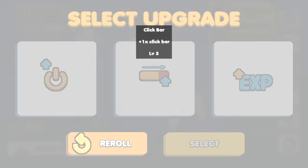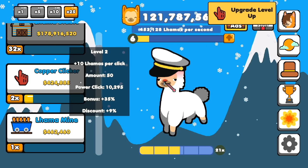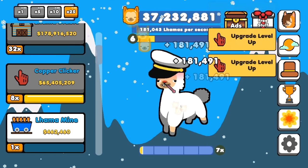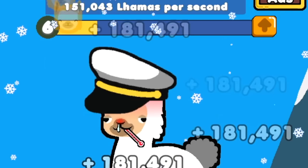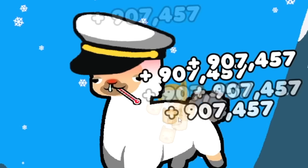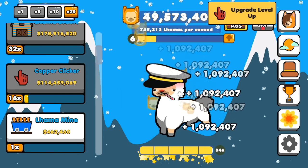Just look at all the money pour in and the level up. A times one click bar again — now there's a times 34 multiplier. Let's see how stupid this goes if I just upgrade copper clicker like 700 times. I start at 181,000 per click, then it goes to 362, 544, 725 — we're almost getting a million. We're probably actually at a million now. Yep, there it is.